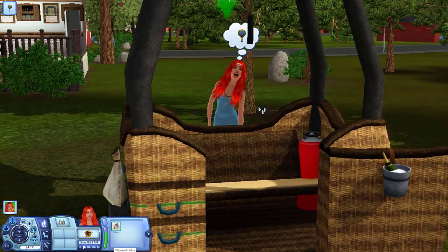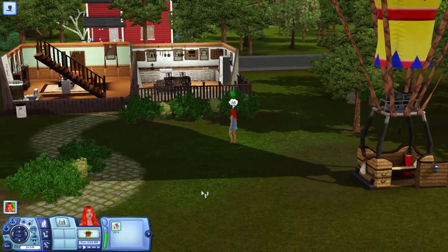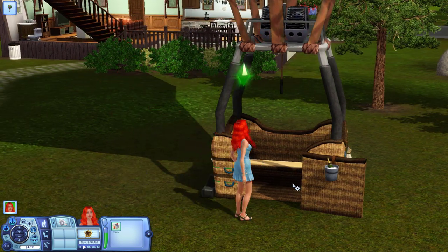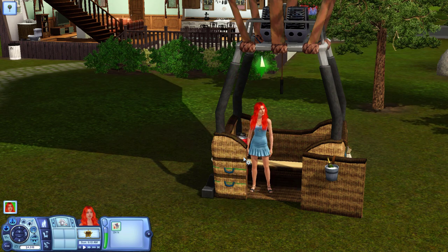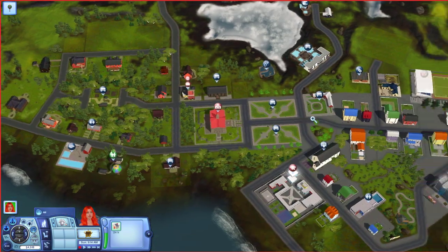This is my sim — her name is Pina Colada — and she's going to be who we explore Aurora Skies with. I think my hot air balloon can be used for travel instead of using a car, so let's get in the hot air balloon.